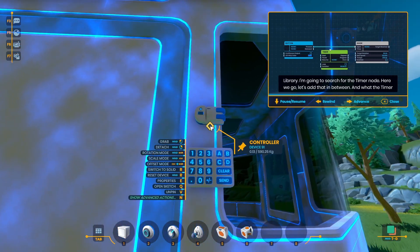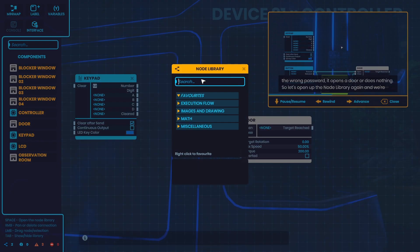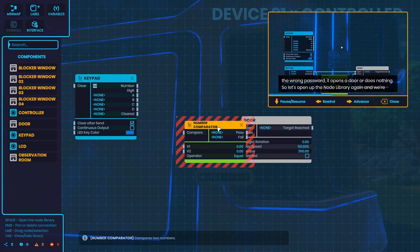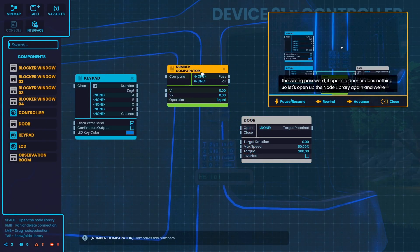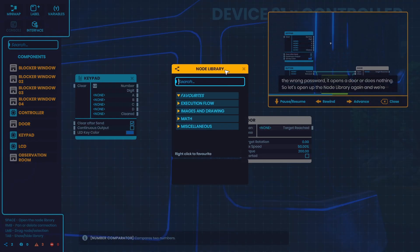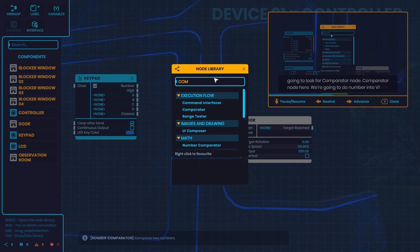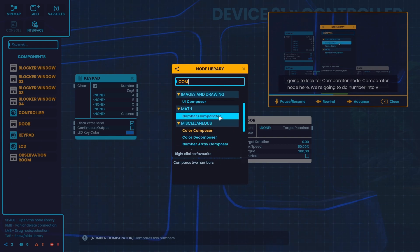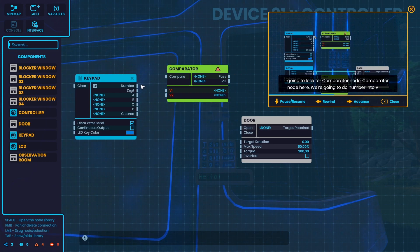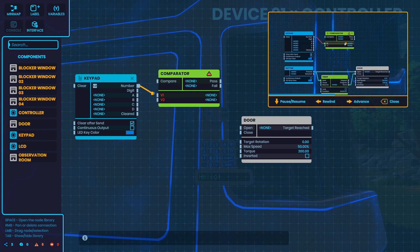We've just put a keypad on the building, and that's what we're going to use to get into the door. You've got the nodes in front of us, but the developer is now saying that we need a comparison node so the game understands the number we enter on the keypad — is that our password? It needs to be able to compare the two. As you go through these tutorials, you'll start to feel a theme: you need to have an understanding of some sort of programming to really get the full value out of this game.